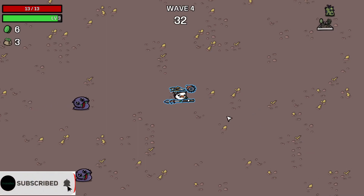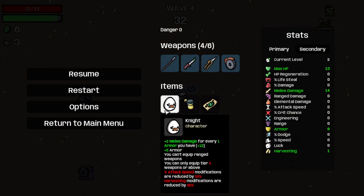So yeah, I guess we're trying out the Knight today. The Knight has plus 2 melee damage for every one armor you have, so I currently have plus 12 melee damage, plus 5 armor. You can't equip ranged weapons, and you can only equip tier 2 weapons or above, and attack speed modifications are reduced by 50%, and harvesting modifications are reduced by 80%. So that's gonna be fun to deal with.